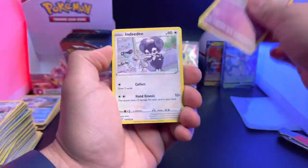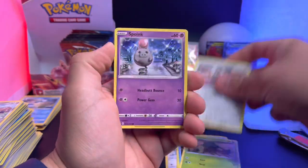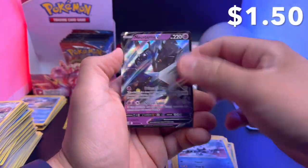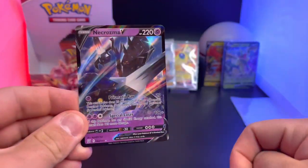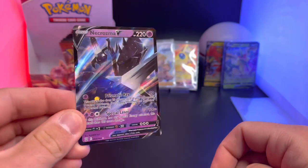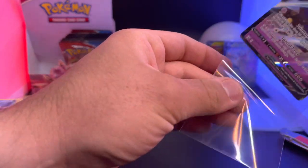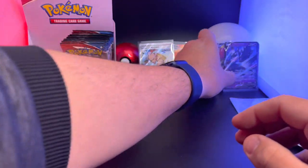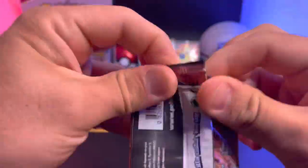Not looking great right now — Dollar. And there is another hit: a Necrozma V card! Oh man, we were just loading up on the V's, but not getting bigger hits. Getting a gold card or an alternate art — that'd be awesome.